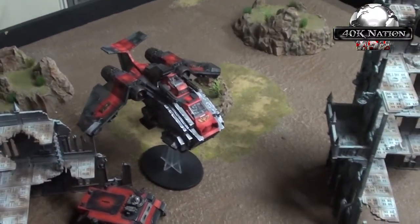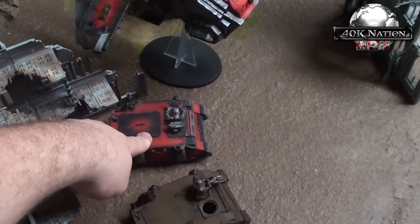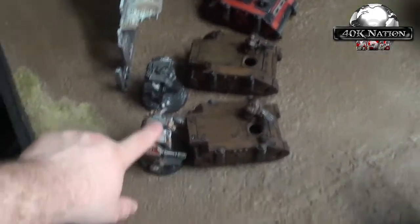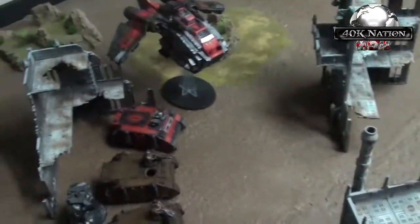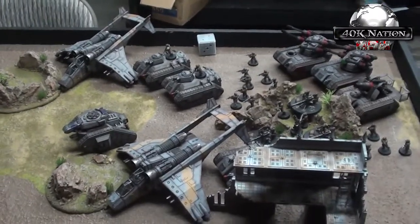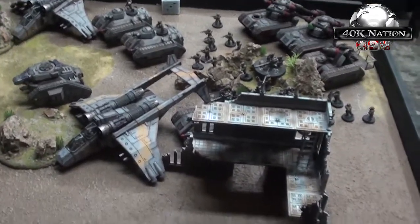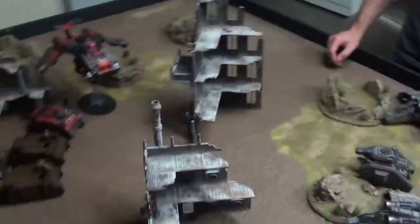Justin's Grey Knights list: a Storm Raven with assault cannons carrying five Death Cult Assassins, three Crusaders, and one Inquisitor with a demon blade and multi-melta; a Rhino with Grey Knights including a demon hammer, two psycannons, four halberds, two swords; two Dreadnoughts with autocannons; and a Vindicare Assassin in reserve. Mission is Capture and Control, Spearhead deployment. Kyle goes first, but Justin attempts to seize — rolls a one, so no seize.